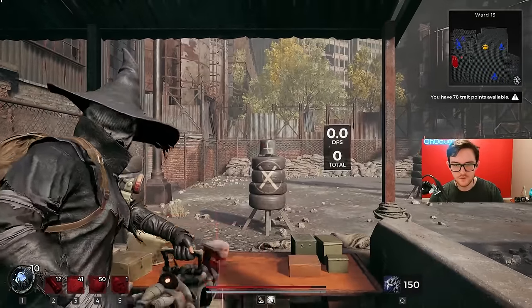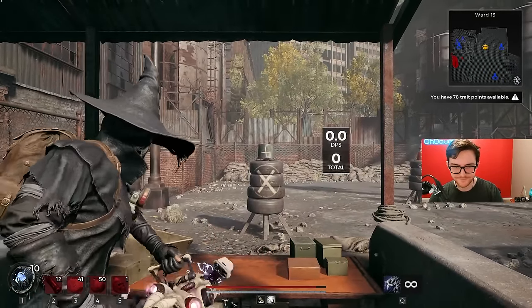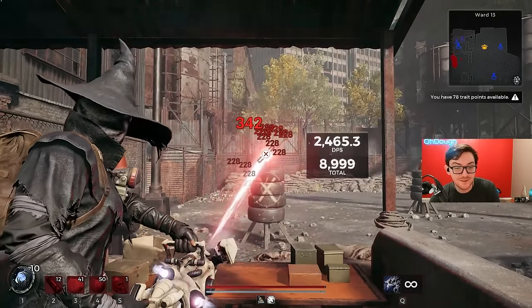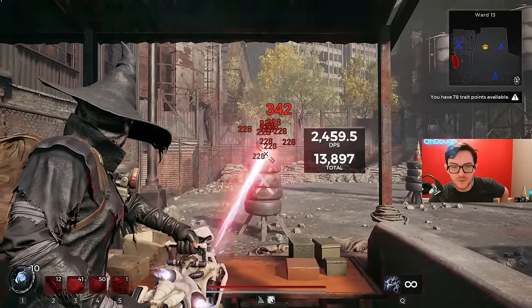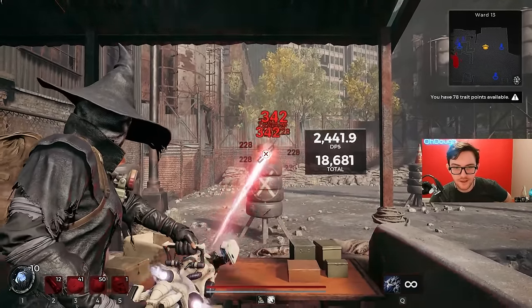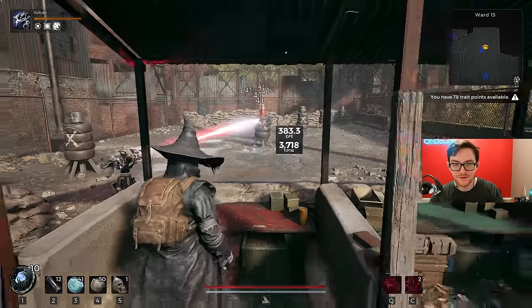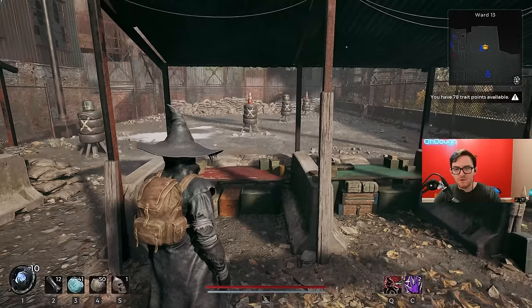What does the damage look like with the trait? So far this is the best if you're landing weak spot hits. We can also equip another ring to give us even more damage — though it's still not good on Survivor. I really wish the Gunslinger's Quick Draw was better; it'd be so funny to just spam that a lot.